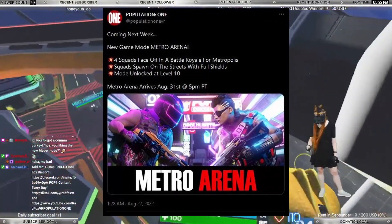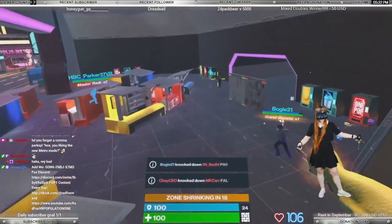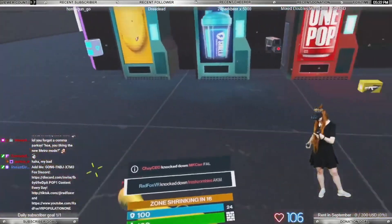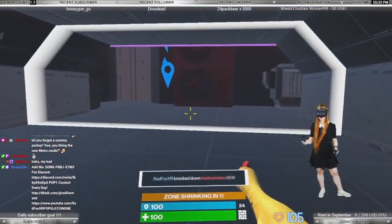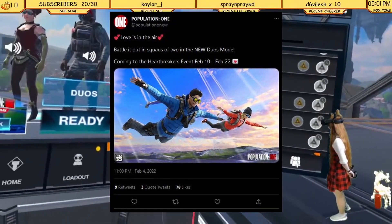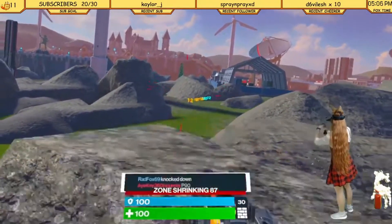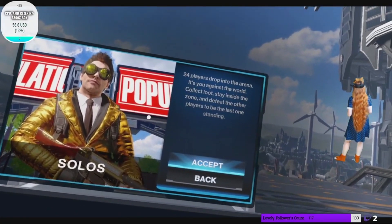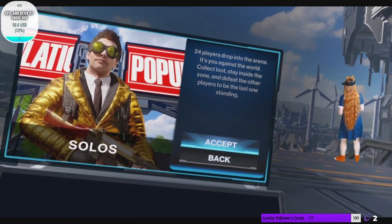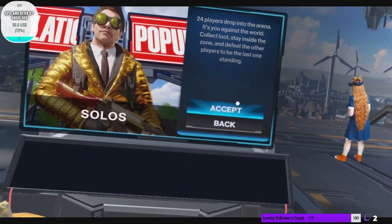Metro Arena takes place on the same map as Metropolis Royale but with no pods. 4 squads of 3 people spawn right away on the streets with full shields, and the battlefield gradually shrinks as well. Duos: 9 teams of 2 people meet on the same battlefield and play by the same rules as in squads. Solos: 24 players drop into the arena — it's you against the world. Collect loot, stay inside the zone, and defeat the other players.